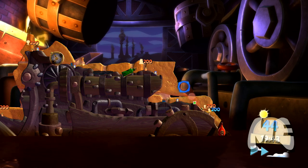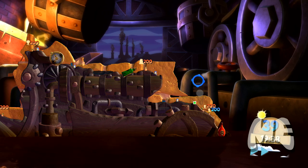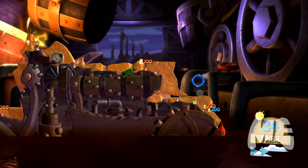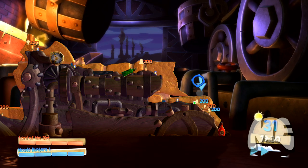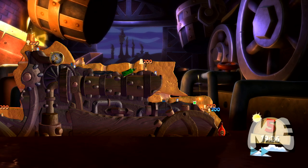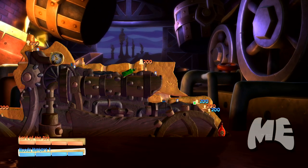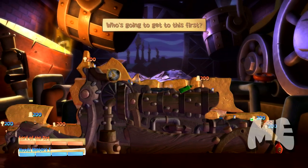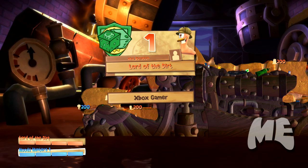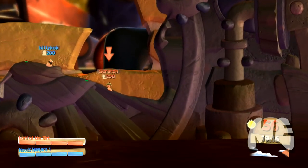First up is the bazooka — everybody knows what a bazooka is. The bazooka can be affected by the wind. Those little arrows below the Xbox symbol represent the wind speed, heading left to right on screen. You can see it pushes the rocket to the right. It does a fair amount of damage — around 60 hit points on average for a direct solid hit.